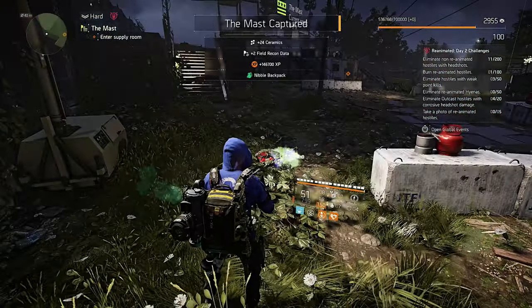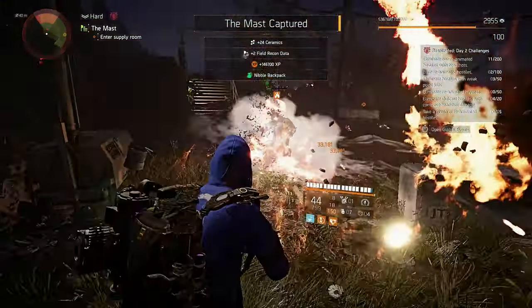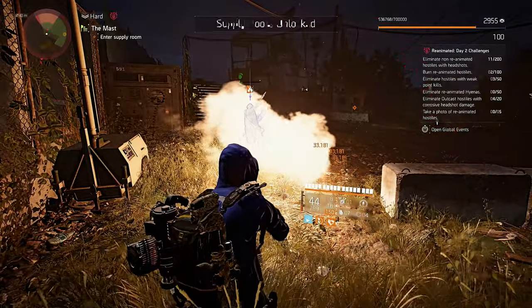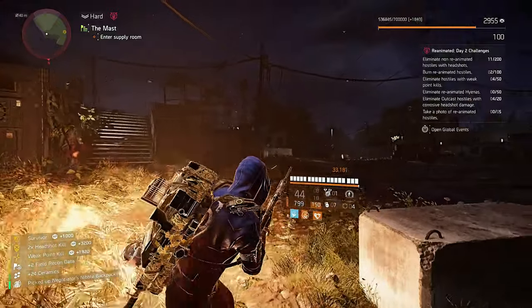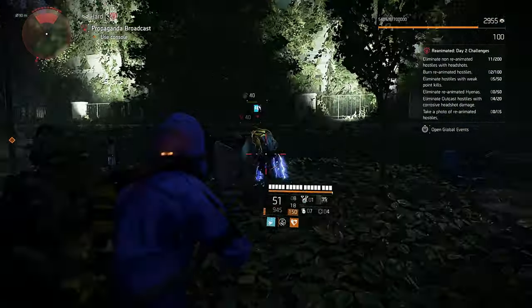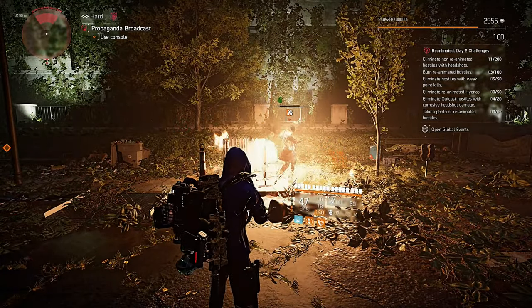Burning can be done with skills, incendiary bullets, red gasoline canisters on the map, or with outcast weak points. If you shoot a grenade pouch you can burn multiple hostiles at once, but you have to be lucky. It can take a while for this challenge to complete, but it's probably the easiest if you just play the game and the burned hostiles will follow.